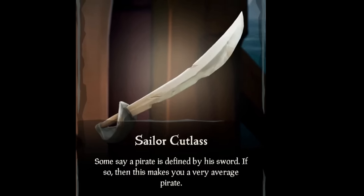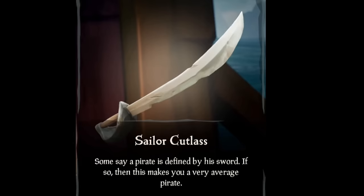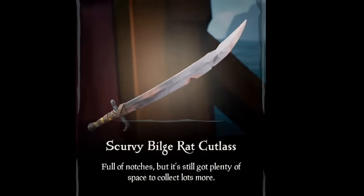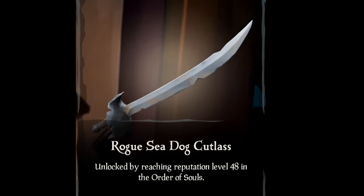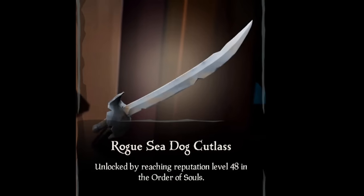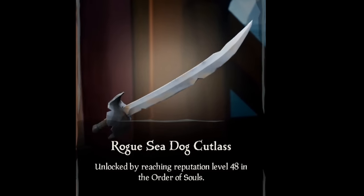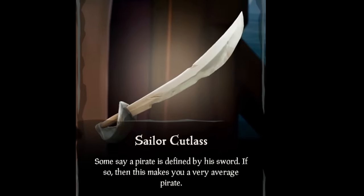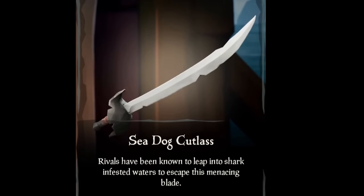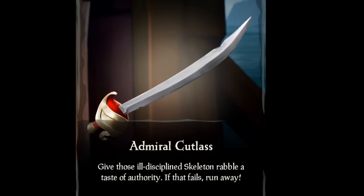This is my second attempt at recording this — the last one obviously wasn't scripted. I found myself repeating myself too much. A lot of these swords are just generic swords and I don't have too much to say about them, so I'm going to skip over a lot and only talk about the more notable ones. Anything like the sailor cutlass I don't care about — they're okay, they're good, but they're just generic.